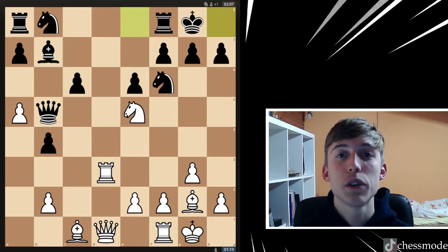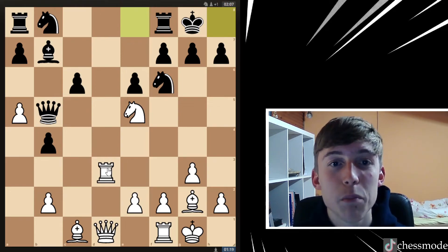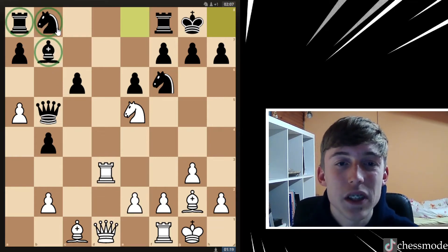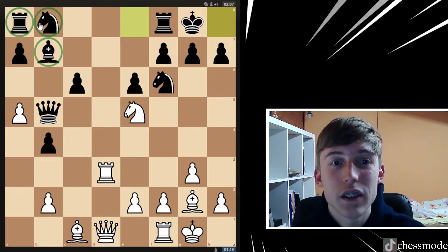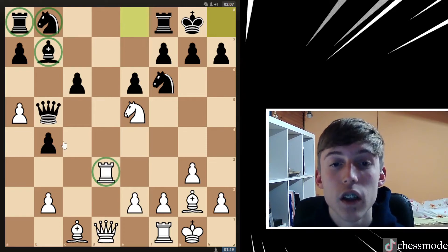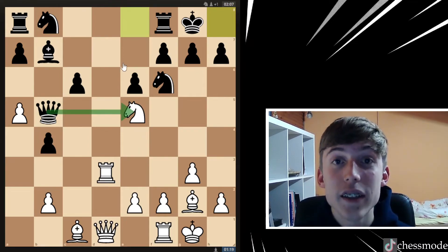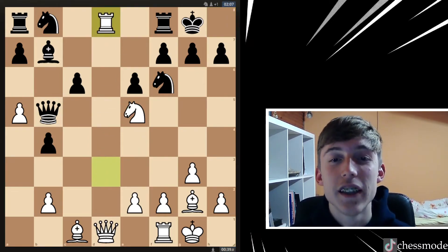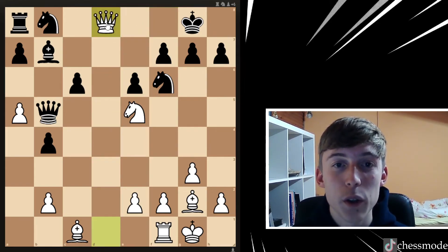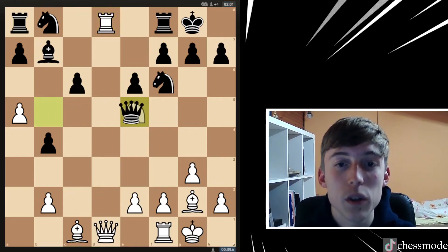This is the crucial position to understand. These extra pawns don't mean anything here because activity and development are what matter. His pieces aren't doing anything — the bishop is totally blocked, the knight is not doing anything, the rook is in the corner — while our pieces are ready to infiltrate. That's why, even though our knight is attacked, I didn't move it. I just played rook to d8.